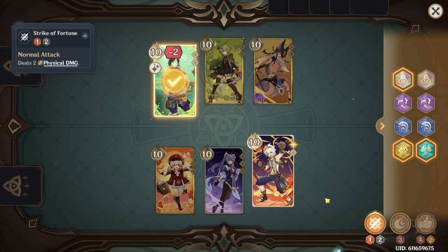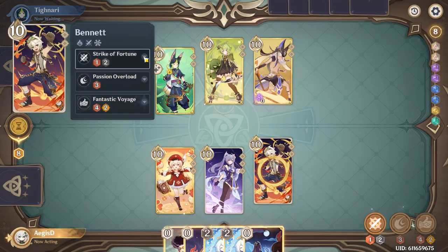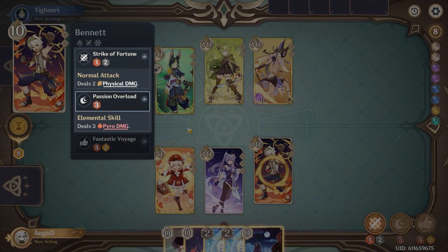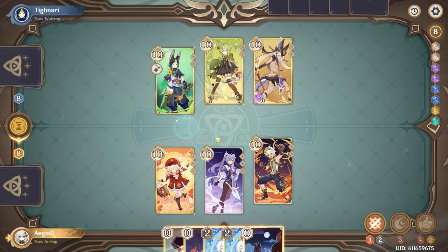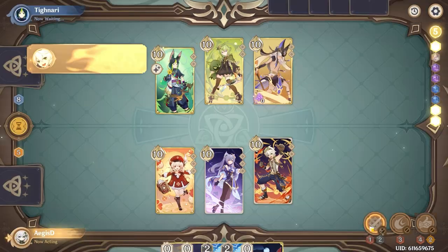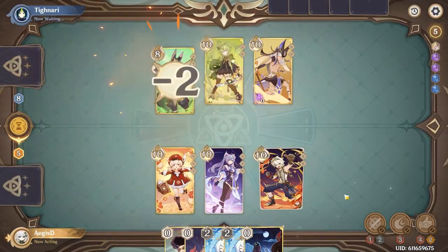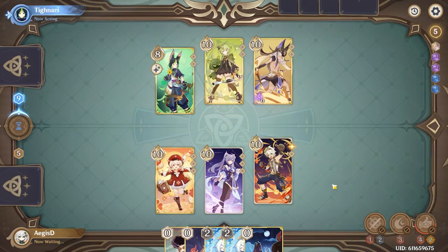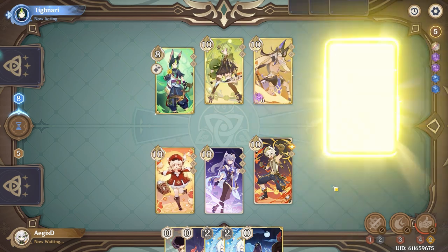Now we're done with the obvious ways to generate Dice Advantage, but there's more. It's not just about how many dice you generate, but also about how you use them. As an example, let's compare Bennett's normal attack to their skill — both use the same number of dice, three, but one is obviously significantly better than the other. Almost always you'd prefer to use your skill over a normal attack. Not only does the quantity of dice matter, but also how efficiently you spend those dice to do damage. The more skills you use, the faster you'll pile on damage, and in that way you're actually creating Dice Advantage.